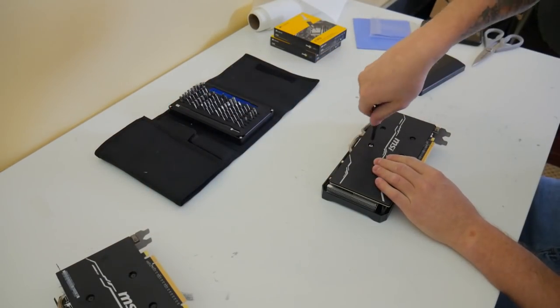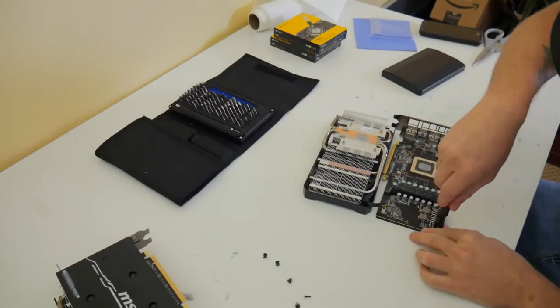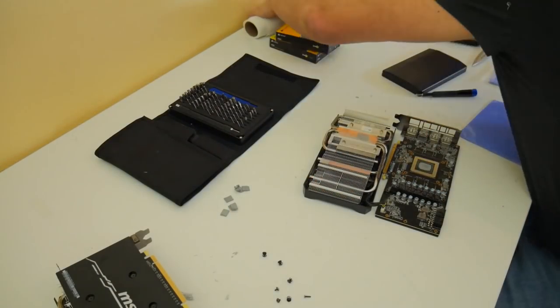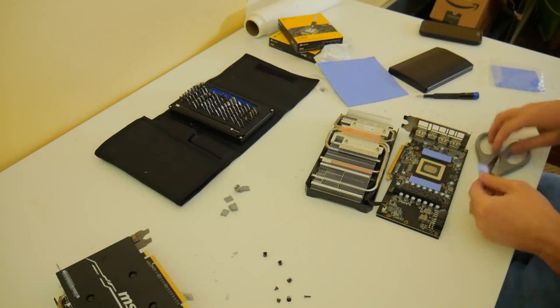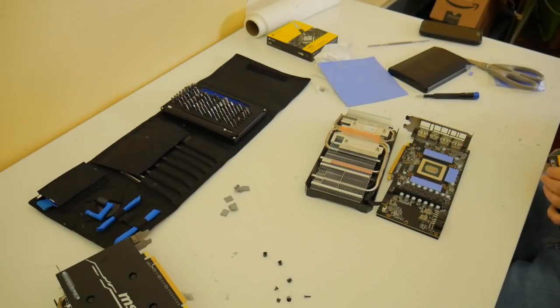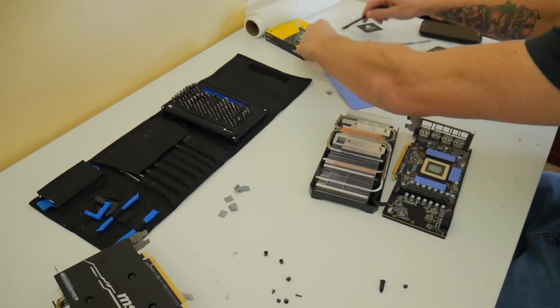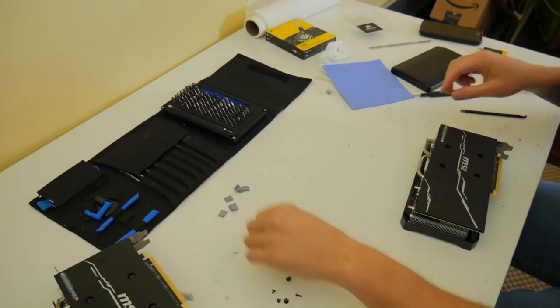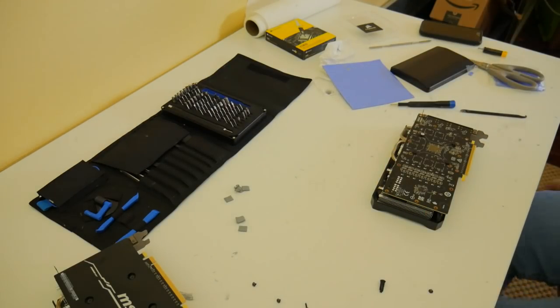We decided to tear down all the rigs. Any cards I hadn't yet pulled apart and redone with pasting and pads, we went ahead and did — about two to four MSI Mech cards needed that done. One thing that may help you guys: that back plate is plastic, so I just pull it off and use nuts on the other side for the VRM module heatsink. You can get little nuts on Amazon to secure it back down, and I noticed significant temperature decreases once they're in the farm.